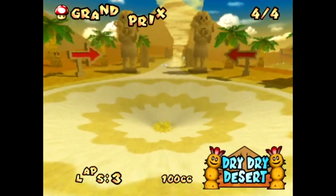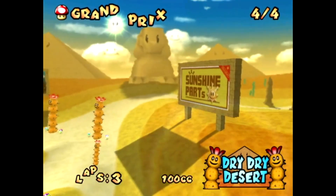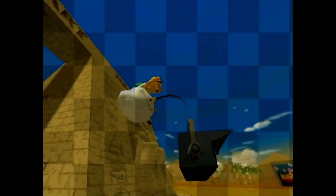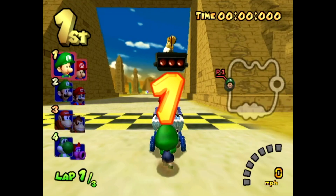Even if we get second place we still win in points overall, so that's our goal. We got the Dry Dry Desert — this one can be quite difficult with lots of obstacles. It's quite a long track too. I love all the character hieroglyphs on that little pyramid over there.